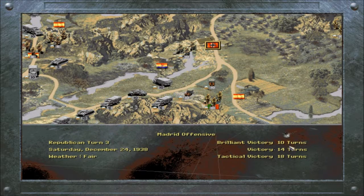We have 10 more turns for a brilliant victory, 14 more turns for a plain victory, and a tactical victory is 18 turns. I usually don't pay much attention to this, but I probably should. The weather's fair, so basically I think that means there's no benefit or debuff to our rolls when we attack — I understand it changes with weather.